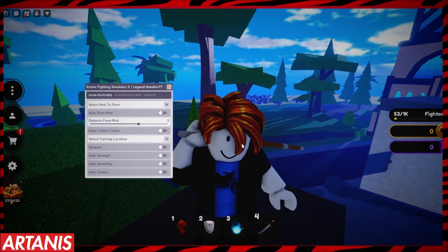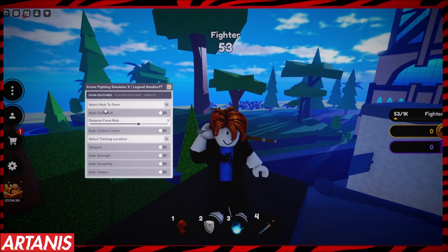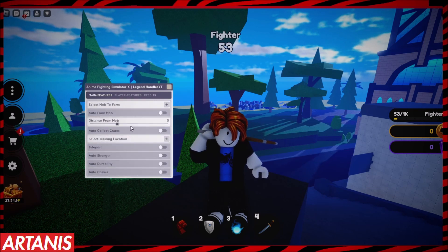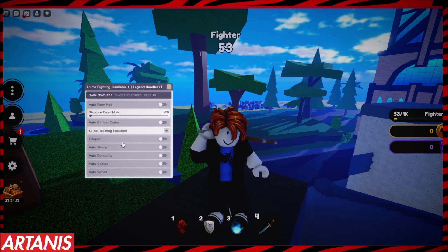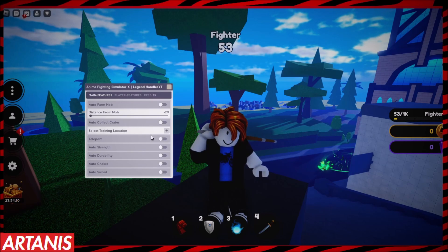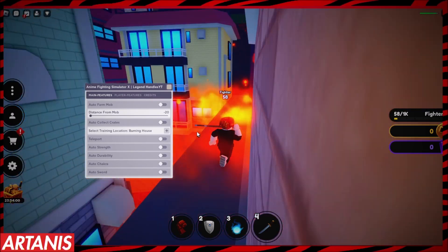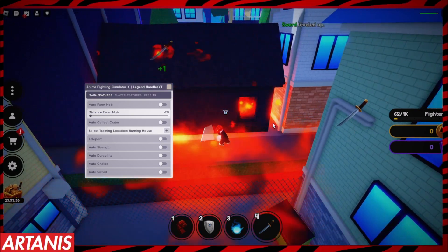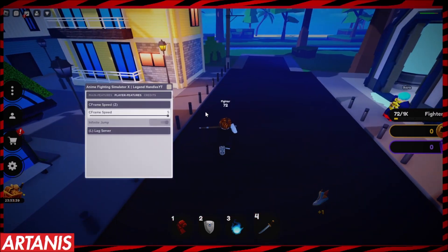Anyways, we have auto farm, distances with all these different options, look selections, and we have teleport. So I can go to the burning house — damn, so we leveled up. Auto farm is working.